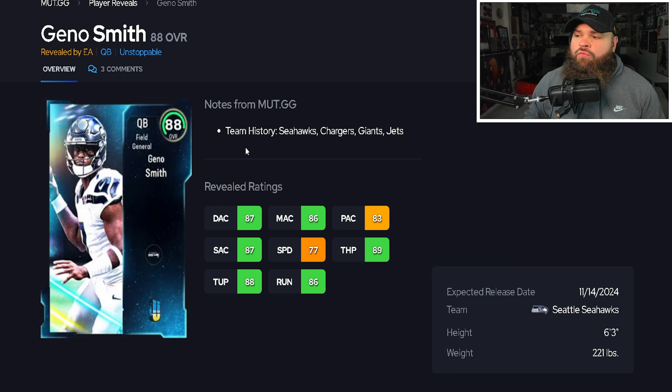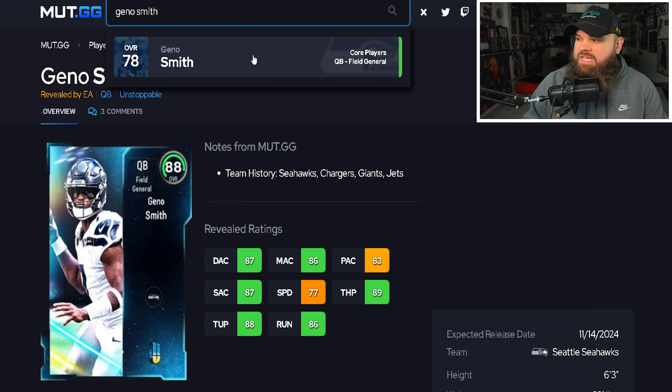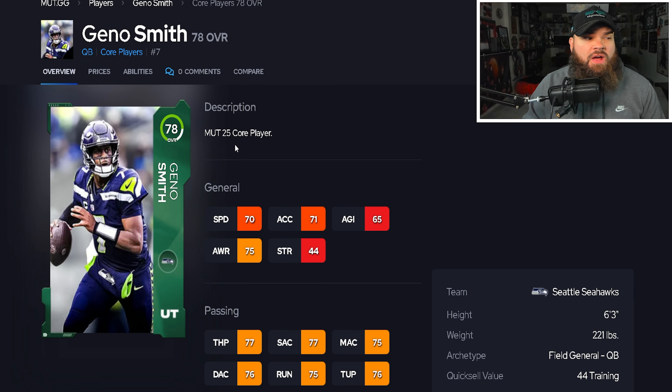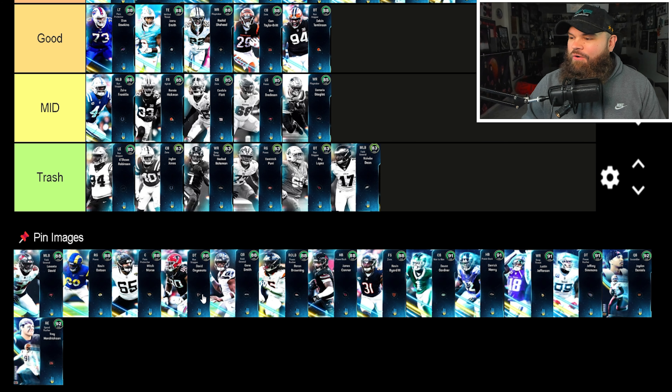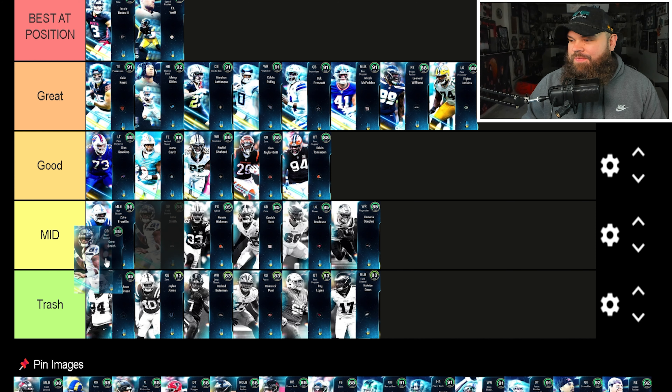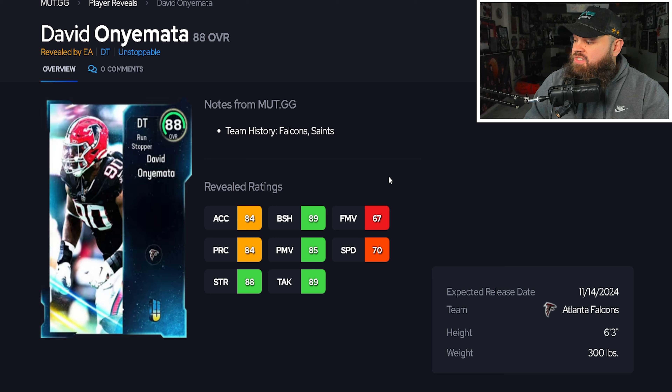The first new card is 88 overall Gino Smith — we're not covering the 85s or 83s today. Gino is a little bit slower compared to top-end quarterbacks at 77 speed, but has 89 throw power and decent accuracies across the board. He has the over-the-top two release, same as Randall Cunningham and Andrew Luck. For me, Gino Smith is a mid-tier quarterback.